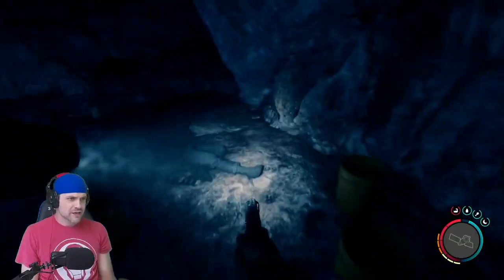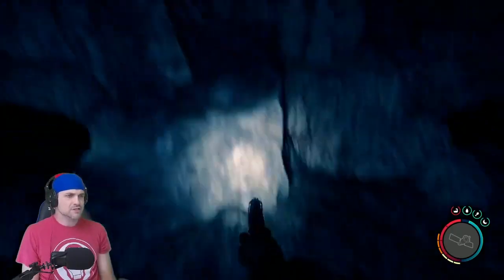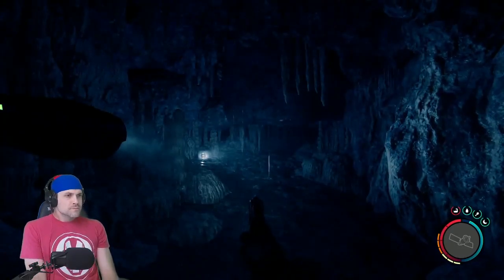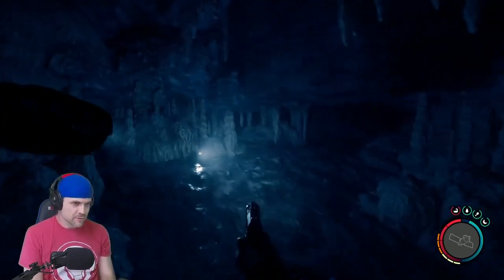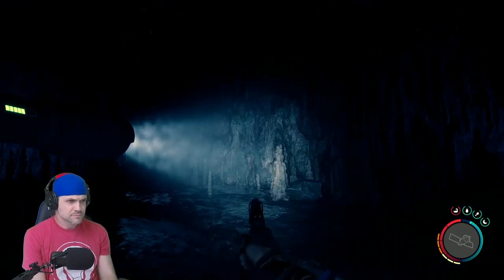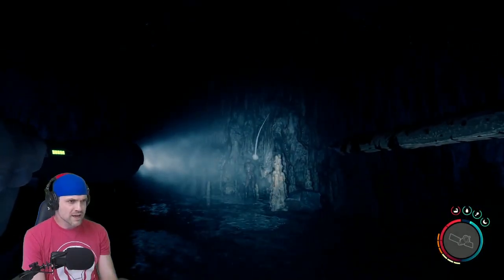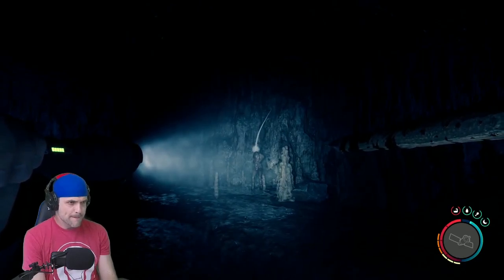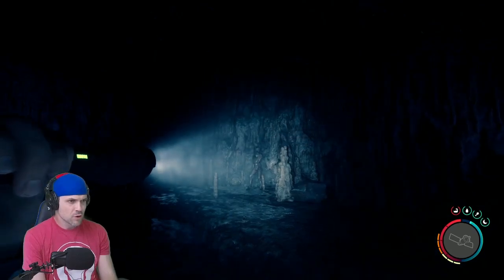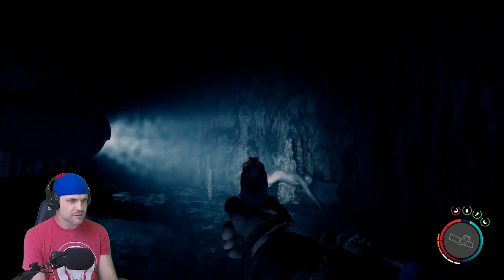We got a flashlight — enough with that stupid lighter. Nine millimeter ammo, my favorite. And an oxygen tank — grab those because we are picking up the rebreather. That scared the crap out of me. Why is there a paddle just hanging from the ceiling? That's creepy. We're going to spear this guy. Can I get him right in the head? Let's go for a headshot. He's holding still — come on, headshot. Wait for him to get done... Boom! I don't know if that was the head or not, but that was pretty good. We got a jumper.